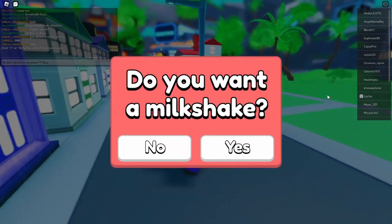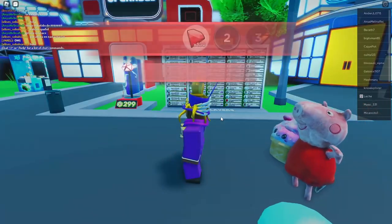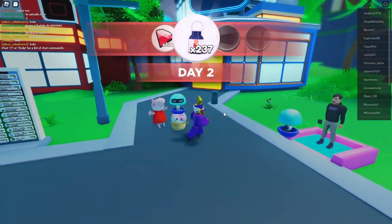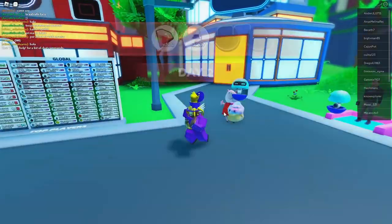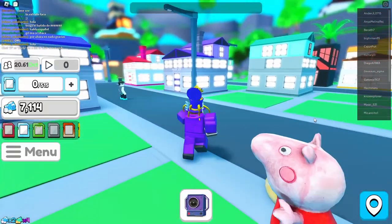All right guys, we're back in YouTube Simulator Z. There's a new Grimace Shake update - apparently if you feed it to your editors it makes them edit three times faster, which is pretty cool. We definitely have to check that out, but first let's come to our studio.